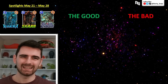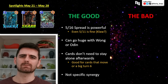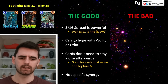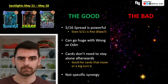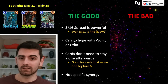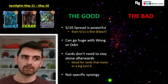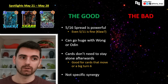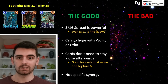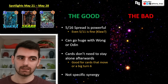Now let's get into the good, the bad, and the ugly. The good: she's up to a 5-16, and this is spread across the board — across two lanes. Even if she only powers up a card in one lane, she's a 5-11, which is pretty good. Claw just got buffed to a 5-12 spread across two lanes and he's seen a good amount of play. So even if she just triggers once, it's good power on the board on turn five. You can obviously have it happen multiple times if you're playing her with Wong or Odin.